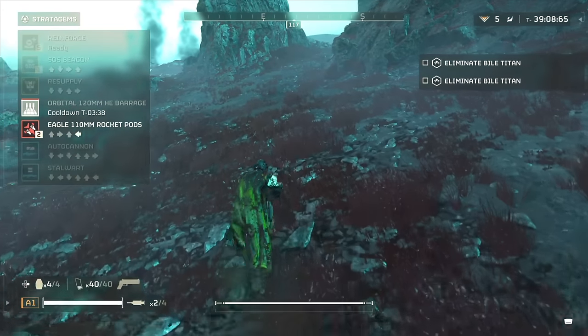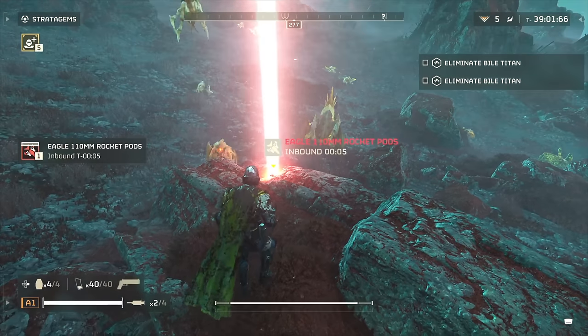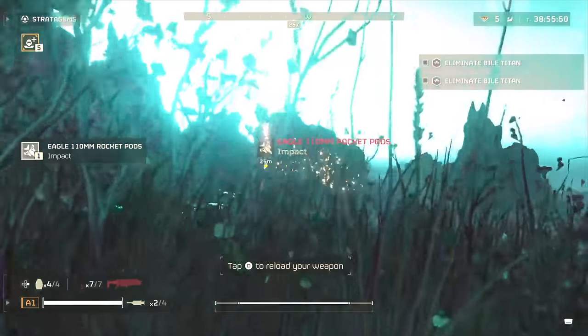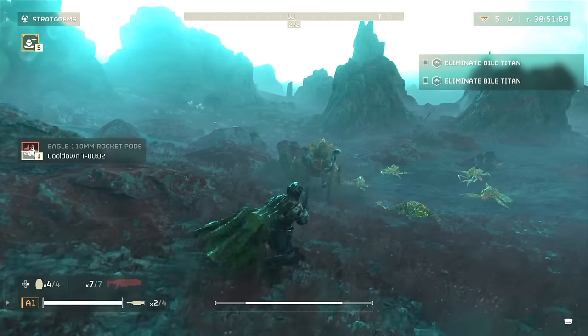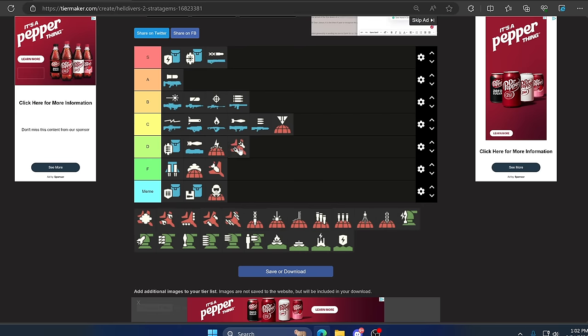Moving on we have the Eagle 110 Rocket Pods. This will blow up anything closest to the call-in laser, and we all know things move away from that laser making it almost ineffective. It still kills things so there's that, and it can technically blow up objectives which is cool. But there are way better things to call in. Because of how unreliable it is — D category.